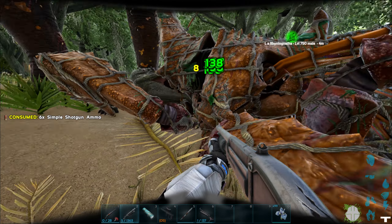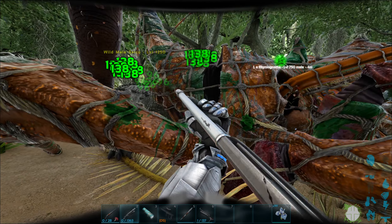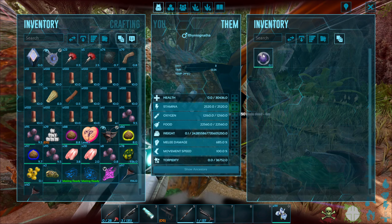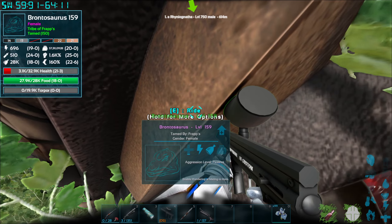There was also a Sarco here, but it wasn't too much of an issue, but just do be prepared as it is the swamp and it can be very unpredictable. Once you've killed your Rhino Ganata, you're going to want to take its pheromone out of the inventory, very similar to Wyvern Milk.